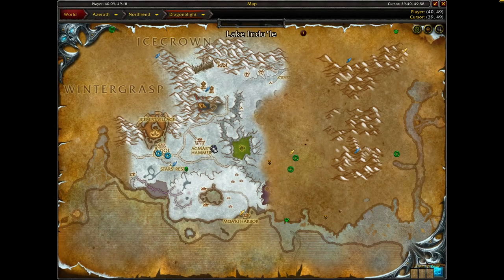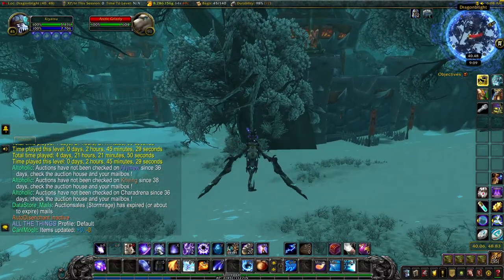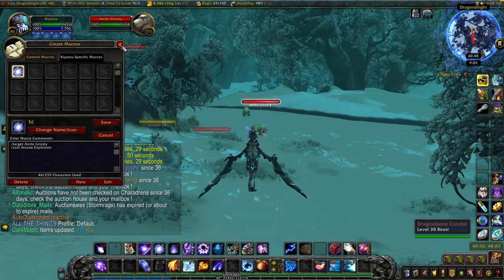The Arctic Grizzlies spawn basically in a U-shape, or like a half-circle shape, around Agmar's Hammer. I have a macro that I use — it's just /target Arctic Grizzly, /cast Arcane Explosion. I'll have it in the description if you'd like to copy-paste it.